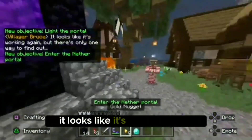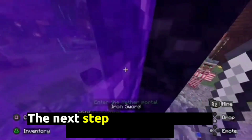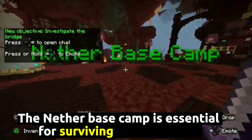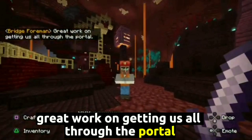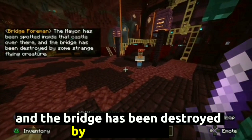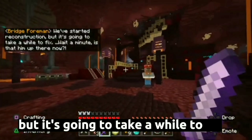It looks like it's working again! But there's only one way to find out! Let's go in! The next step is to explore the Nether base camp, which is essential for surviving in the Nether. Great work on getting us all through the portal. The mayor has been spotted inside that castle over there, and the bridge has been destroyed by some strange flying creature. We've started reconstruction, but it's gonna take a while to fix.